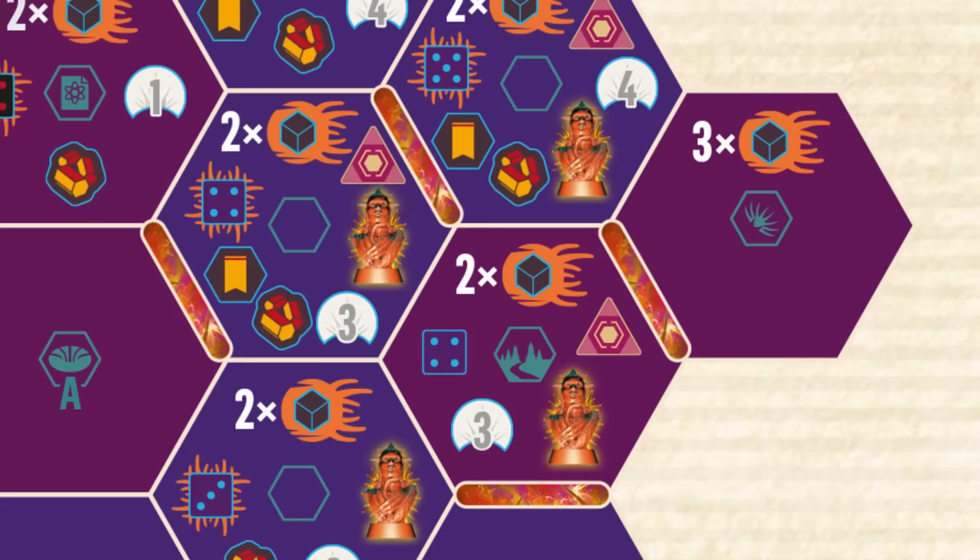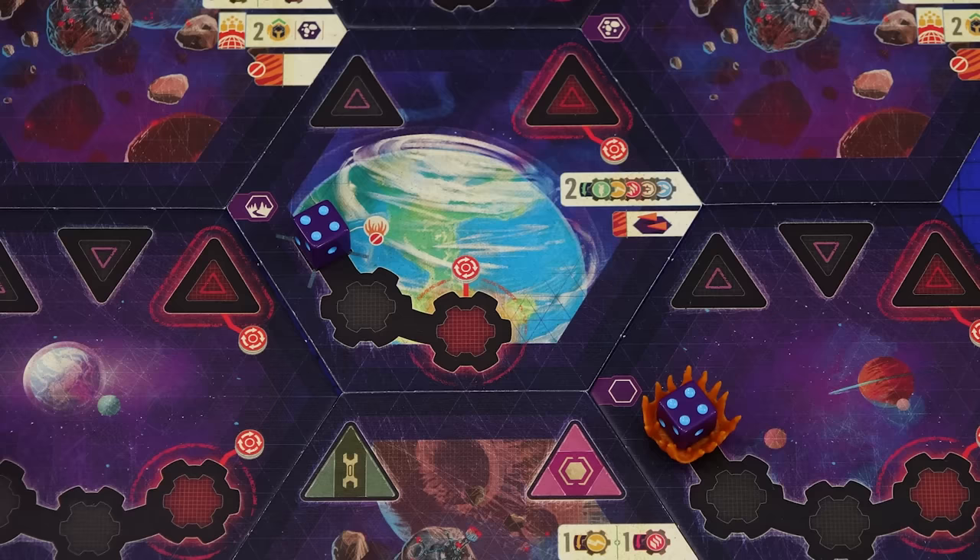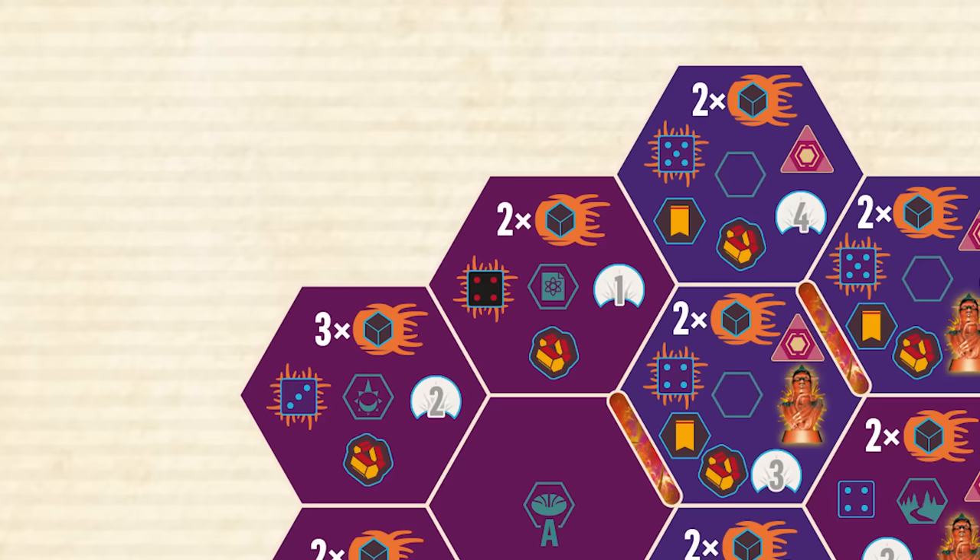For each hex with an indicated population value, place a purple population die on it set to the correct value. If the icon in the diagram has orange lines coming out of it, that population starts the game corrupted. Place a corruption marker under the die to indicate that they are corrupted. In our scenario, all purple population dice start off corrupted, apart from the population of the paradise world, which is such a nice place it can never be corrupted.